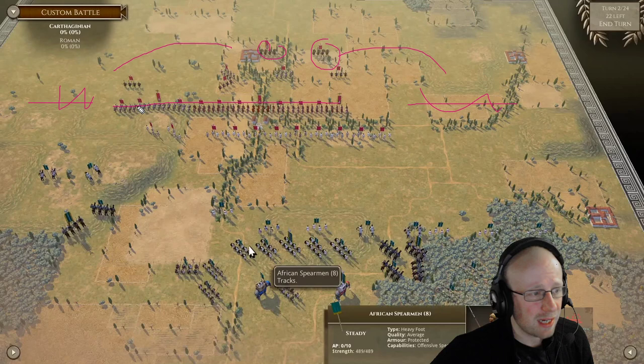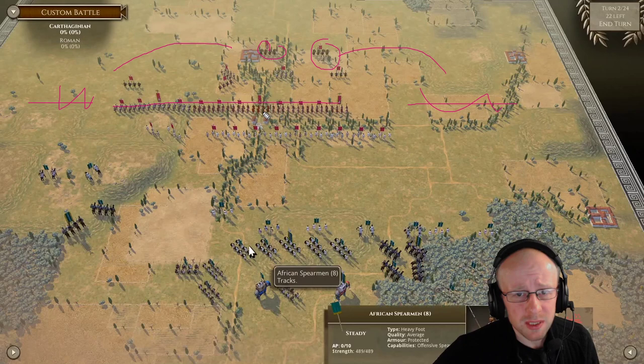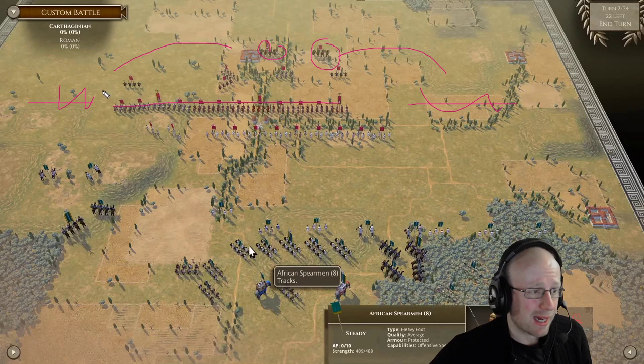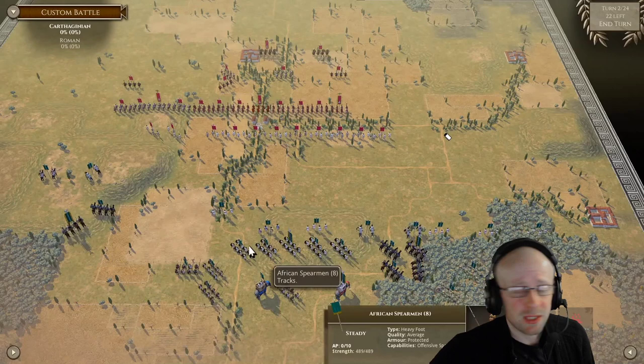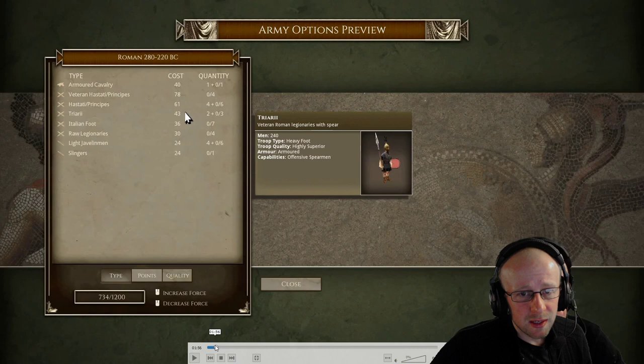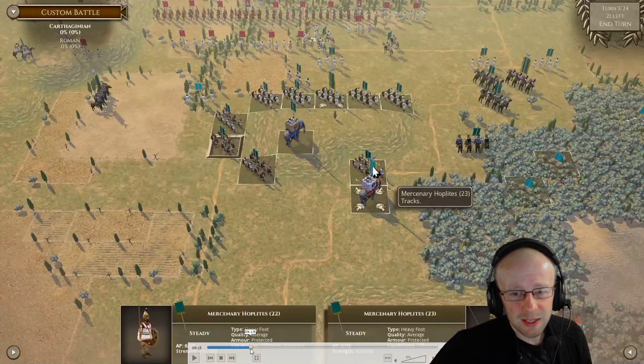I think he's got a couple of veteran units but I'd also have some Italian foot, which surprisingly do a lot in this game. He's got a good selection of lights - four, five, six cavalry units plus two elephants on top of that. When you think about it, we are dominating the cavalry battle here. If we're not dominating the cavalry battle, we're not using our cavalry right. He took the maximum cavalry available, so it's not like he didn't try.